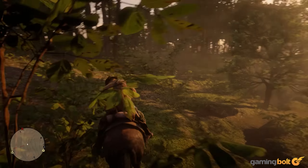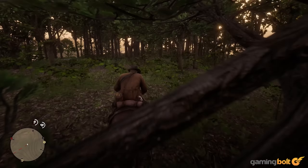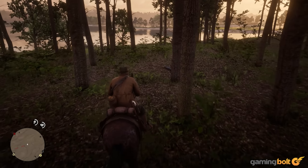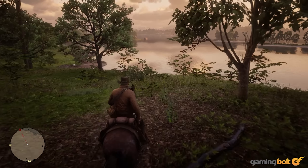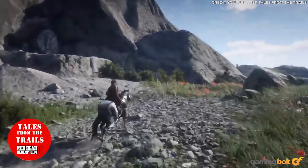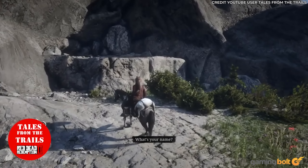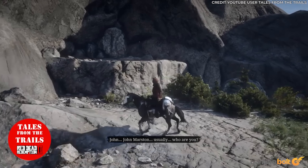Talk to Bigfoot: Mount Chiliad's long-rumored Bigfoot finally makes an appearance — or maybe it's an altogether different Sasquatch which Arthur encounters. The Bigfoot encounter is one of the more laborious easter eggs to unlock, requiring 30 different animals in his compendium before riding to the lake at Calumet Ravine. Next, startle a distinctive flock of birds who will lead Arthur to the purported Sasquatch's lair, a cave blocked by a humongous boulder.